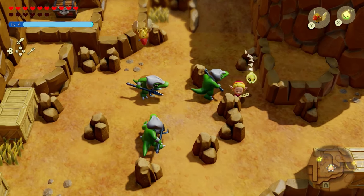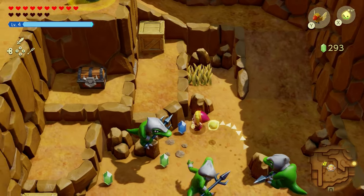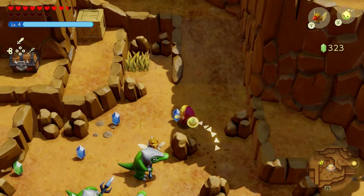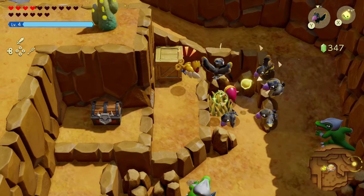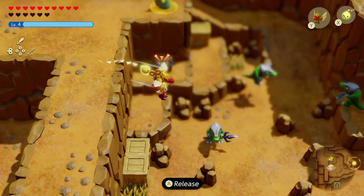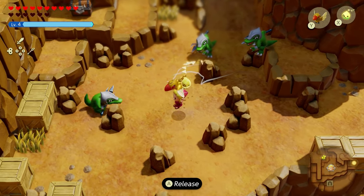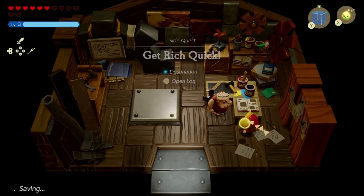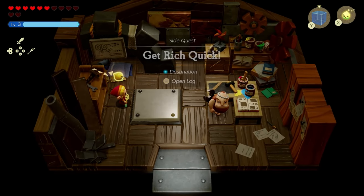The next automaton is the Gold Finch, which has the ability to knock rupees out of enemies that it strikes. Unlike other birds in the game that lose stamina and fall down, this automaton can glide indefinitely until it winds down — very good to hold and fly for long periods. To get the Gold Finch, the side quest is called Get Rich Quick, which only shows up after doing all the previous automatons.